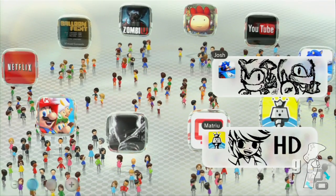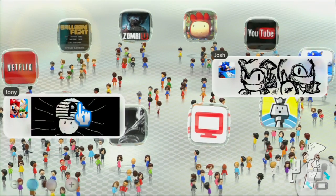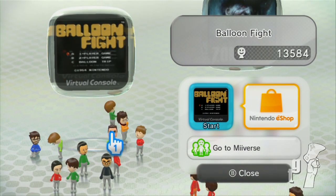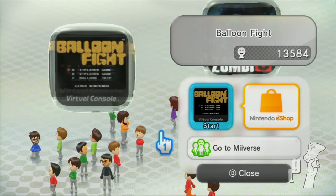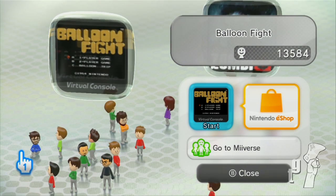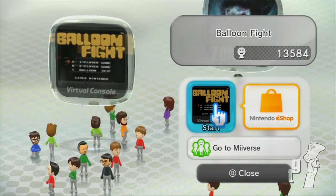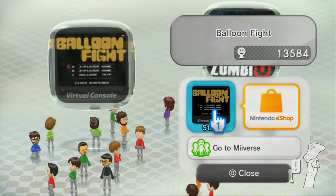Hey, what's up guys, welcome to Game Troops. I am Greg, and today we're gonna be doing an overview of a recently released digital title through the Wii U eShop, which is Balloon Fight. This was originally released on the NES and re-released on the Wii U eShop as a 30-day trial campaign for the 30th anniversary of the Famicom. It is available for 30 cents on the eShop.